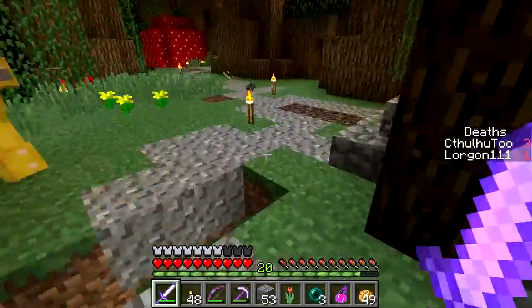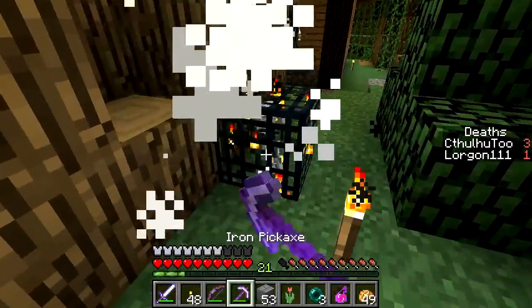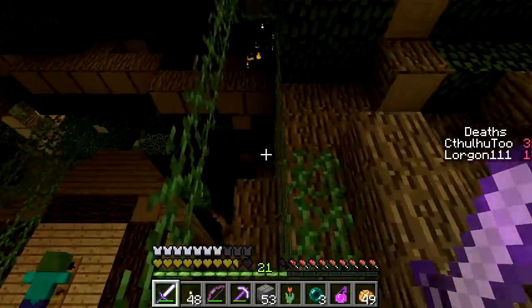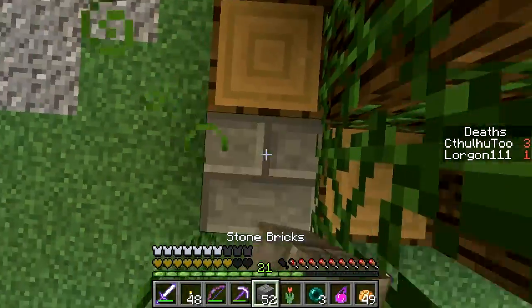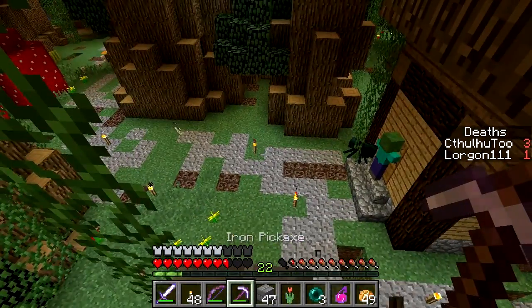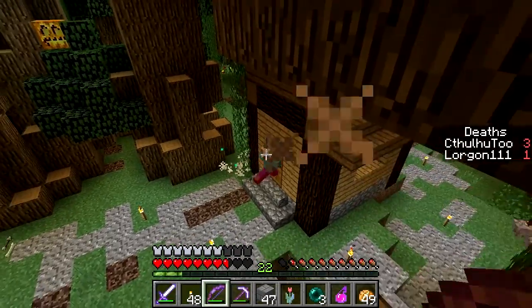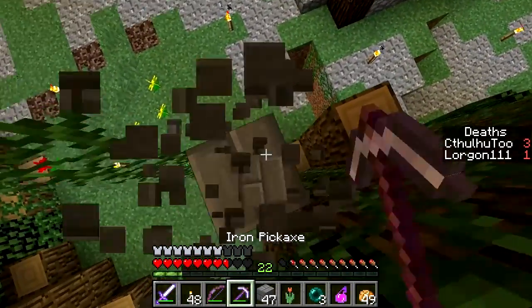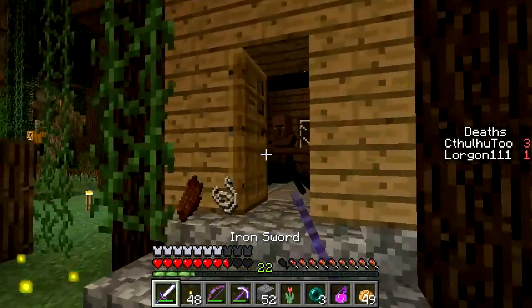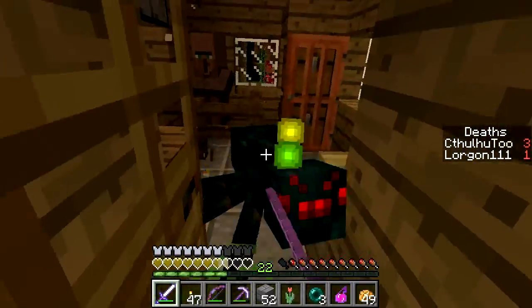I found a librarian villager that has a lot of good book trades that we can always come back to. I definitely want to come back to these speed boots — let me take a closer look to see exactly how fast they are. Speed is amazing. What kind of speed stats does it have? It is plus five percent speed, but minus four max health. That would be two hearts. I'm not as interested now — that is a tough decision to make.